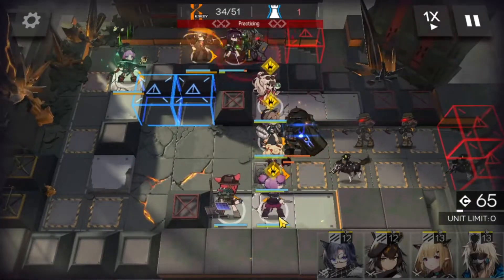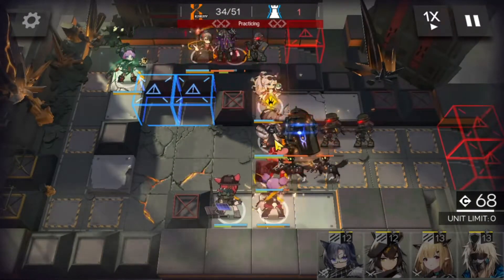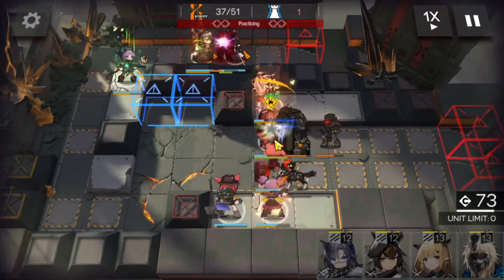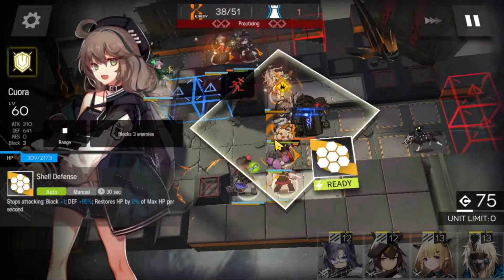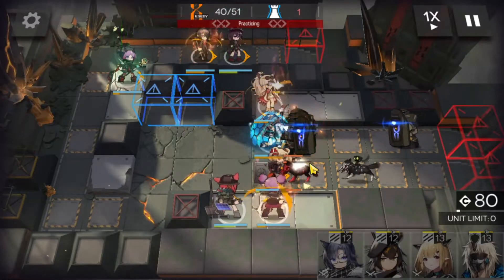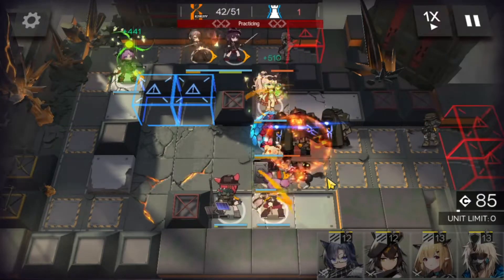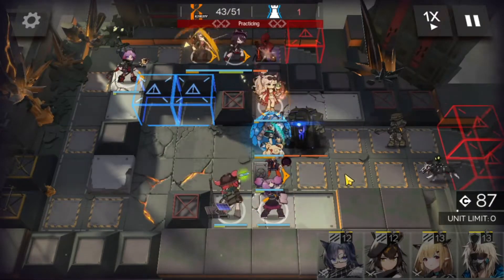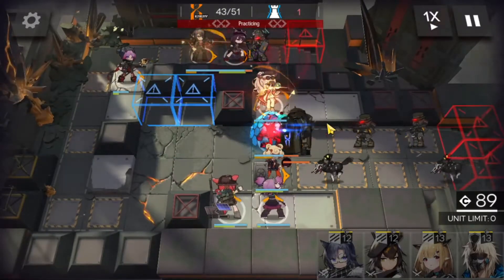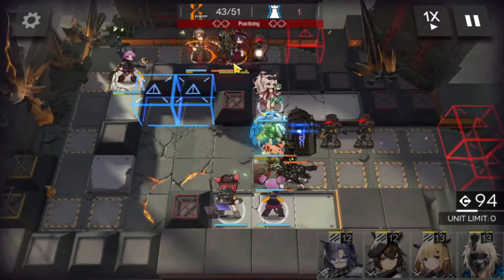Then we're going to use the Midnight skill. And if we have two of them, we have the mortar plus the herald — we definitely need to use the Hibiscus heal. And then here we do need to use Cora's skill, and it is getting really close. We're playing pretty risky there, but we have to do that if we are to make it out with this team. We do have Noir Corne and three vanguards there for additional stalling.